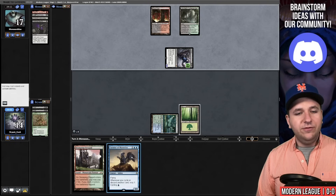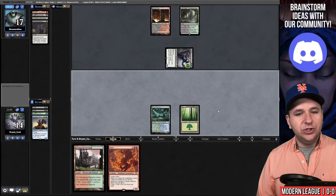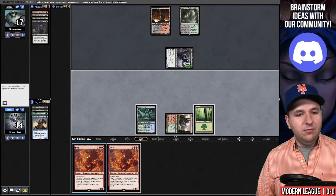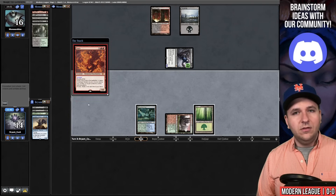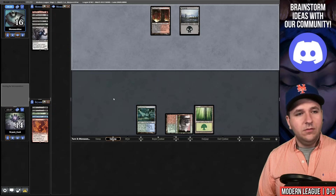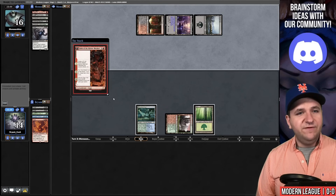We cycle the Curator of Mysteries and draw Fury. Draw for turn — another Fury. If I play the Fury here and they have another Undying Malice, their Grief would come back. I think I'm going to take the risk, otherwise I'm just sitting with two cards in my hand. They do nothing. They grab a Basic Swamp and our Fury deals four to Grief. They did not have another Undying Effect.